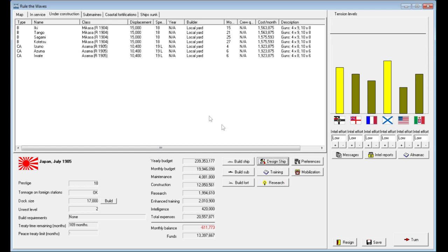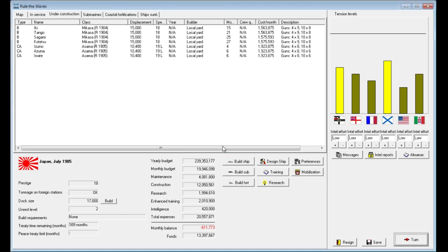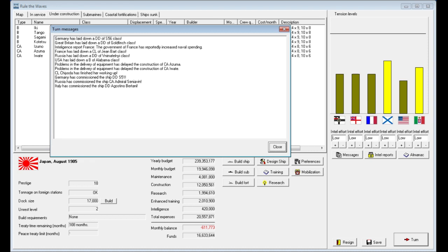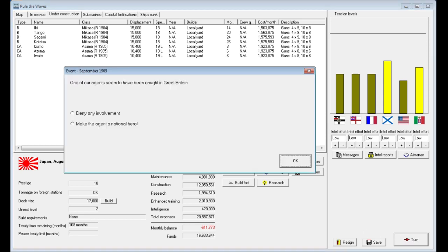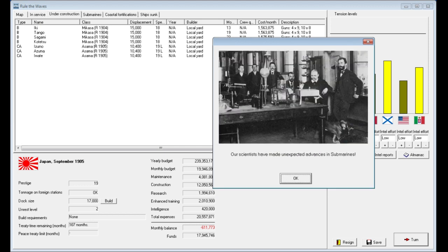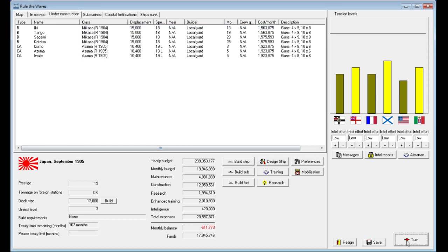We're going to need to wait another turn until we get a little bit more cash. Our agents seem to have been captured in Great Britain — we've got high tensions with pretty much everybody. I'll declare him a national hero to gain prestige, which does increase tensions, but I don't want to hurt my prestige too much either.